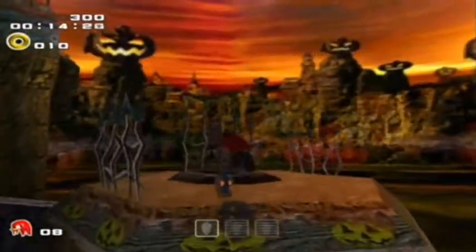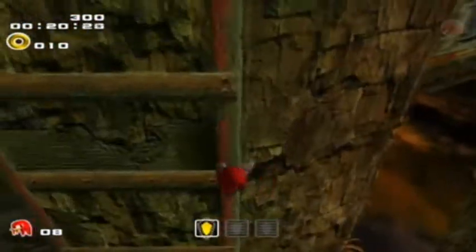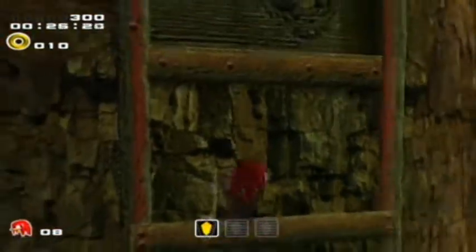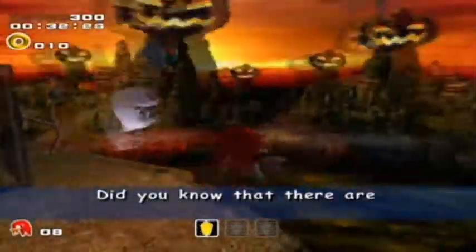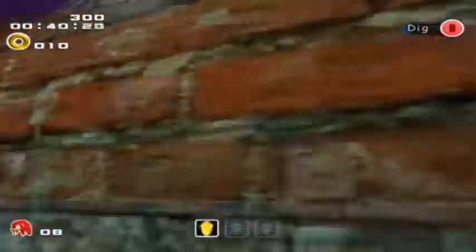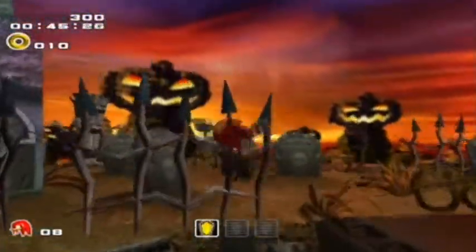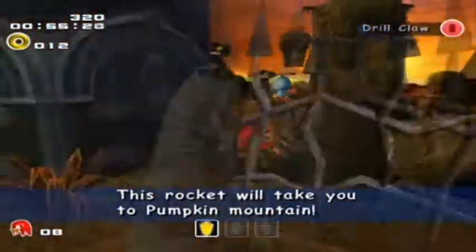In the later stages, some Emeralds are hidden within the walls or the ground, so either fly into a wall or jump in the air and then press B to dig. If memory serves, this is one of the stages that took me half an hour the first time I played it. It's a ridiculously big stage, but thankfully there are three rockets down below that take you to each of the three mountains — Pumpkin Mountain, Church Mountain, and Ghost Train Mountain.